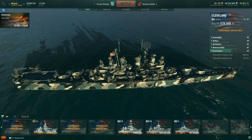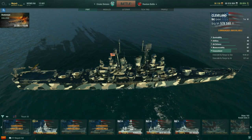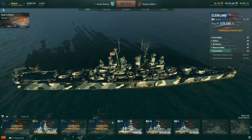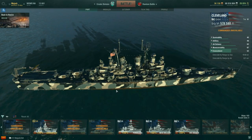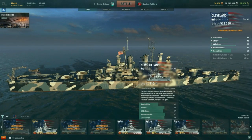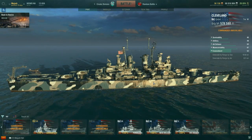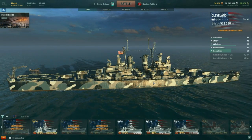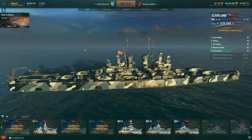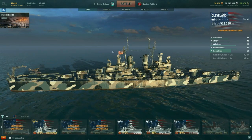Use AP on broadside targets and HE when enemies aren't giving you a good angle. But don't get super aggressive, because these ships have a citadel problem. Ships like the Pensacola, Omaha, New Orleans, Baltimore, and Des Moines all have relatively flat sides — they're a battleship's dream to catch broadside. Try to avoid showing broadside, use your angles, and use your AA as an advantage — especially if you're running with an aircraft carrier, be his best friend.